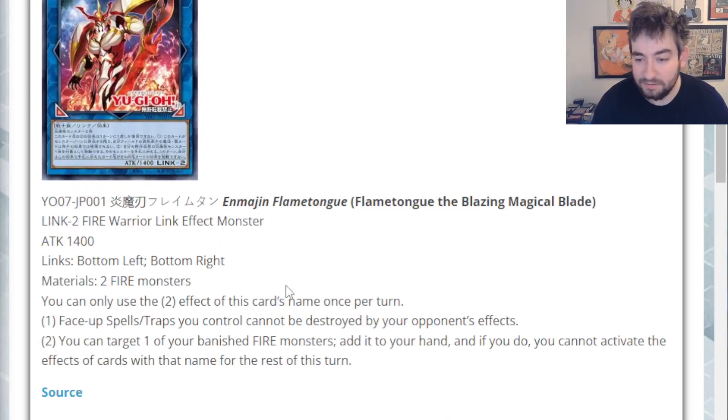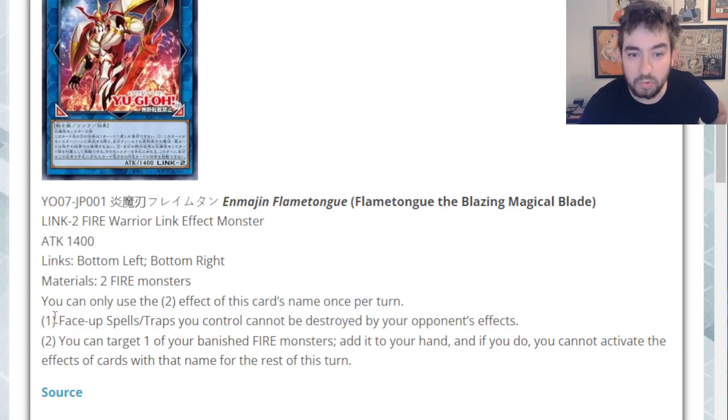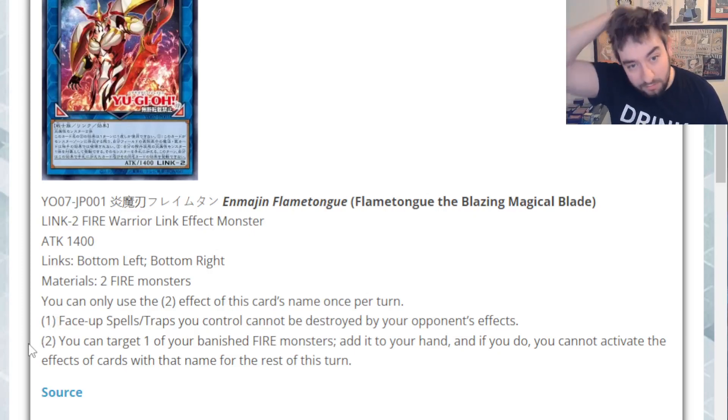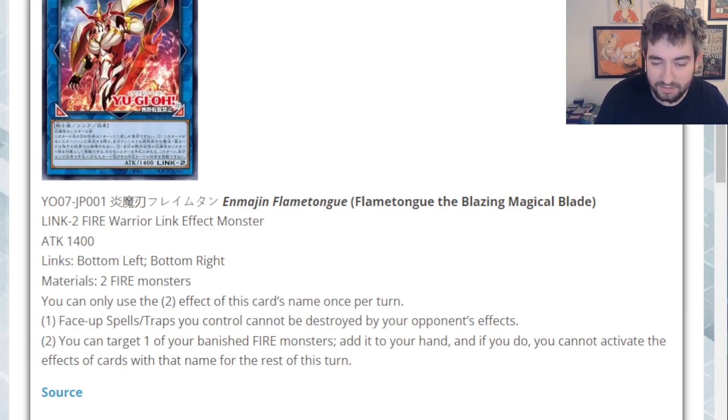You can only use the second effect of this card once per turn. Face-up spell and trap cards you control cannot be destroyed by your opponent's effects. That's not bad — just a little bonus protection effect, nothing crazy, but it is there. Depending on the deck, that could be nice. I'm thinking specifically Volcanics, who do leave your Blaze Accelerators face-up, and they also have the new continuous Trap you leave face-up. Also Salamangreat, protecting face-up cards that stay on the field, as well as Salamangreat's Sanctuary — getting that card removed is kind of annoying. I know you have Balelynx to protect it, but not needing to waste all your Balelynx on that is nice.